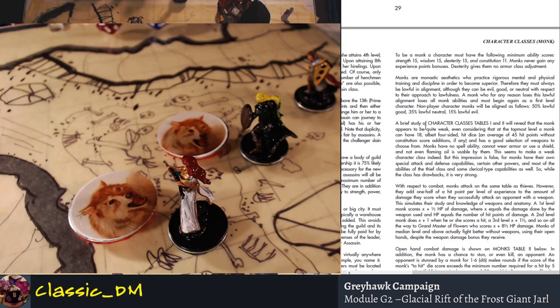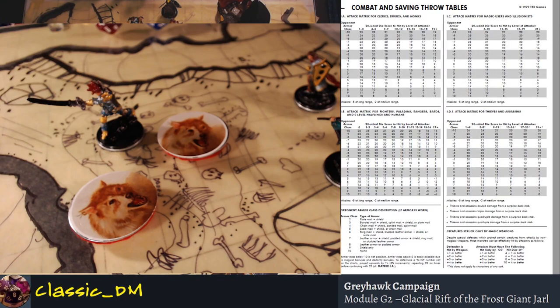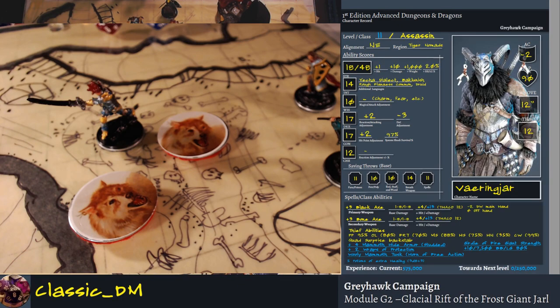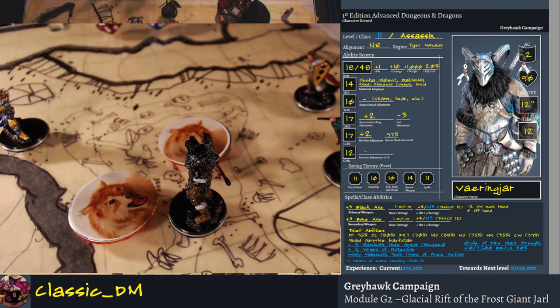The class is not about stepping forward like a fighter and laying in a two-handed sword hit on something. It's not like the power of an assassin. Varenjar is probably the nastiest, most brutal character in our campaign — especially since he got the girdle of fire giant strength. His damage bonus is just absolutely nasty. An assassin is going to roll on a different hit table. To hit AC zero for a level 10 or 12 assassin is going to be around a 12 or 14.